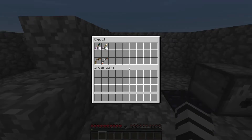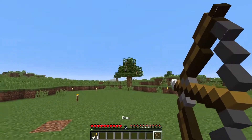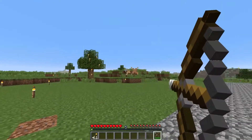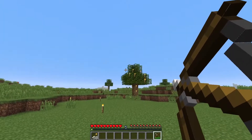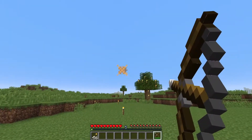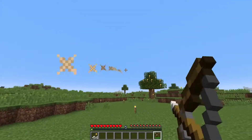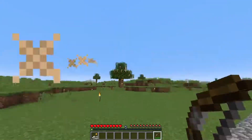The next feature is new arrow types. We have torch arrows and ender arrows. Torch arrows can be made with a torch and an arrow, of course. To use a torch arrow, all you have to do is shoot it, and basically wherever you shoot it, a torch will be placed. You can also place these torches on leaves, which is not a thing you can do in vanilla. They're really useful for making ravines lit and safe, and they're also useful for lighting mobs on fire.